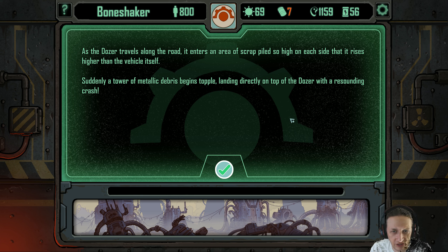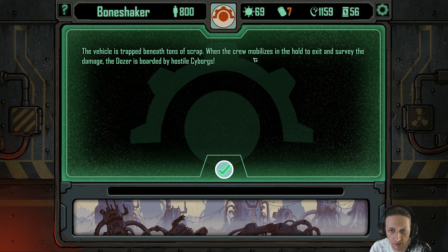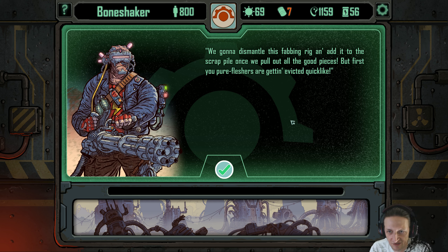As the dozer travels, it enters an area where scrap is piled so high on each side it rises higher than the vehicle itself. Suddenly a tower of metallic debris begins toppling, landing directly on top of the dozer with a resounding crash. The vehicle is trapped beneath tons of scrap. The dozer is boarded by hostile cyborgs. 'We're going to dismantle this fabbing rig and add it to the scrap pile once we pull out the good pieces. Your pure flushes are getting evicted — quick like.' Well, they're welcome to kill us because we've only got seven crude left. We're stuck here at this point.